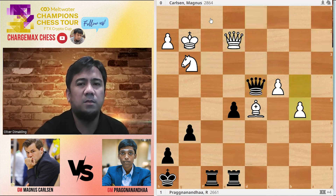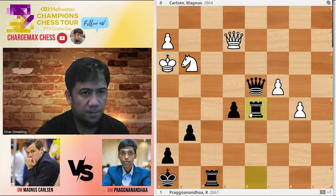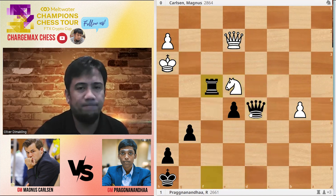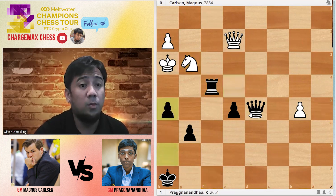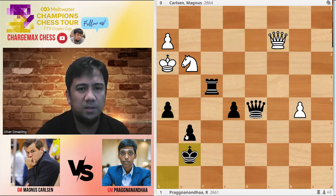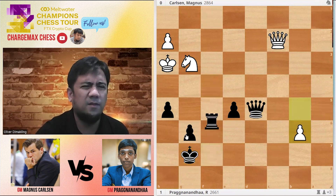Bishop-D4, B4, B5 — no problem going to B8, threatening the Bishop. King-H3, of course. Takes, D5, E4, F4. Almost going to the finish line. F2, King-G7, projecting B6. Magnus plays B6. Pragnananda went for Rook-F7.